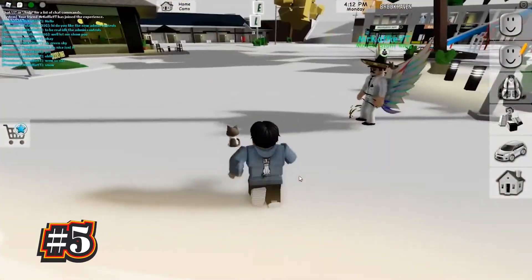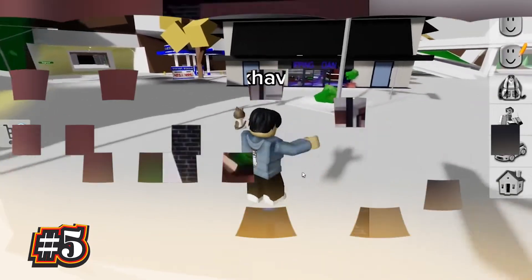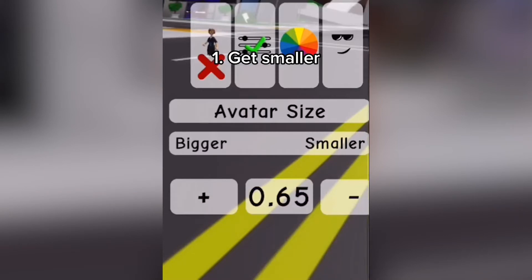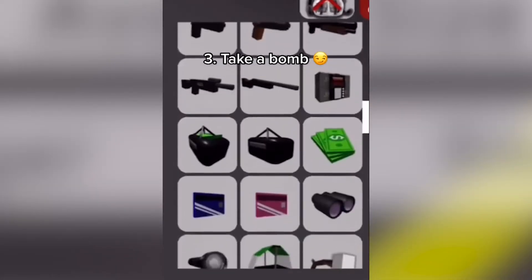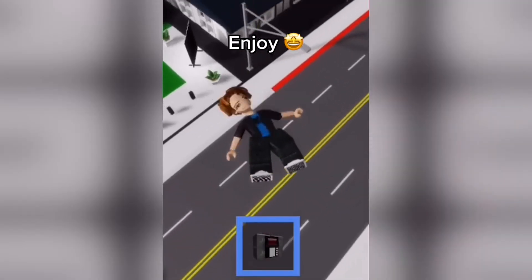Finally, the last method you can use to fly in Brookhaven is the bomb trick. First, get smaller by setting your avatar size to .5 or any size smaller than the regular one. Then choose the hurt animation and equip a bomb in your inventory. Put the bomb on your head and under your legs for the game to glitch out, and you'll be able to fly.